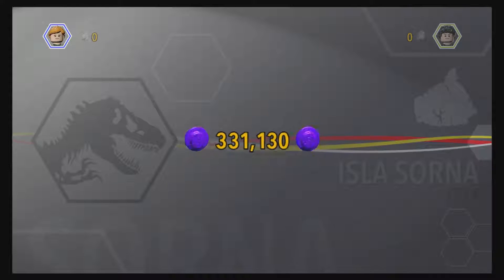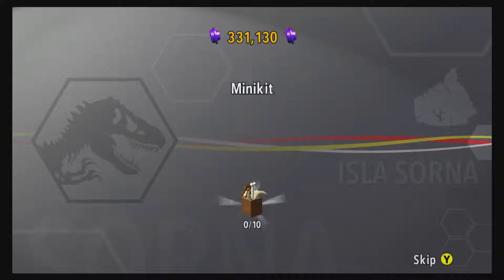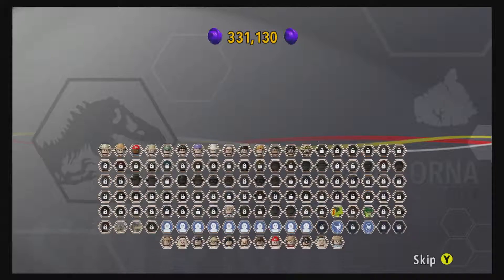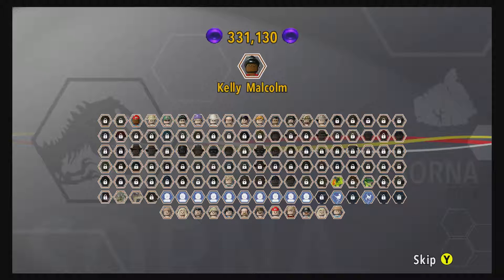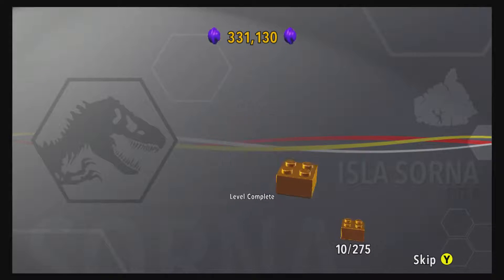We need to skip this now. Our stud total — we got 46%, last time we got 55%, and we didn't even aim for studs. Zero minikits as always. Ronald Tempo unlocked, Kelly Malcolm unlocked — yay, finally! Paul Bowman unlocked, SS Venture Crewman, Engine Guard Burner, Engine Guard Jerry, Yacht Crewman. Hunter Snare unlocked, safety transport unlocked. No DNA, level is complete and we can continue the story.